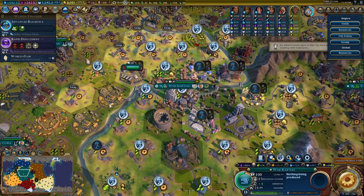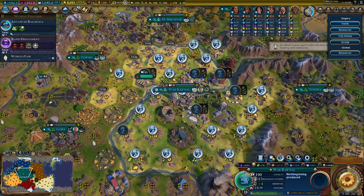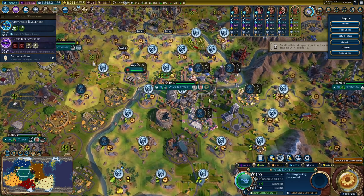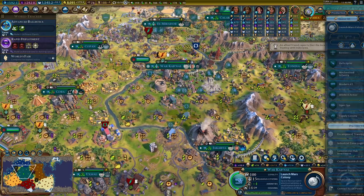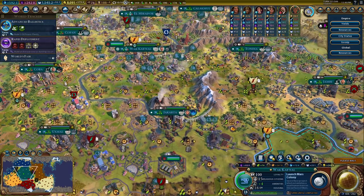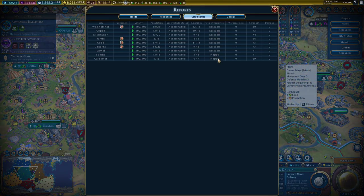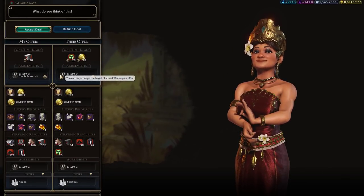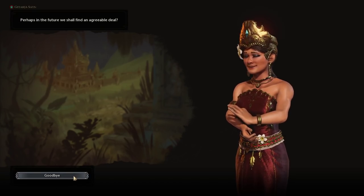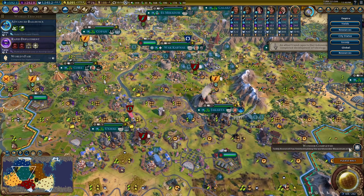We're about to grow next turn, so let's go ahead and snag another mine that we can work next turn. And then we'll do seven turns on the colony. That zoo made a difference! And look — our war wariness is almost away. Oh, thank goodness. I am not fighting him anymore. No, no, no.